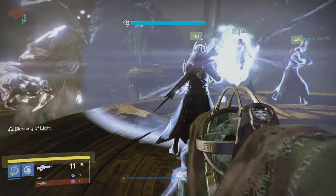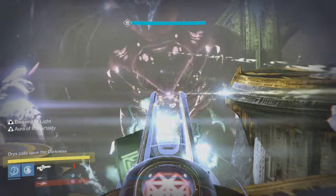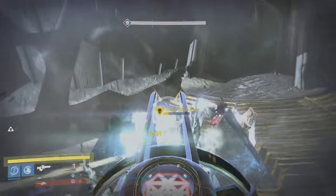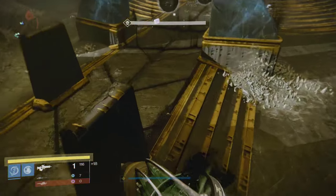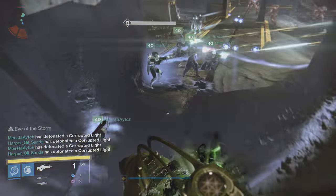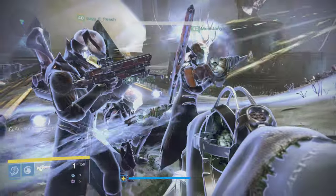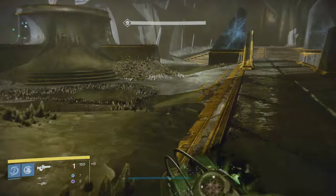Before the fight begins, I'd highly recommend assigning four players to specific blight detonation locations for simplicity. In my case, as you'll see after I stagger Oryx, I was always responsible for detonating the front-right blight from the perspective of entering the arena — with Oryx at the back. You can assign three other players to front-left, back-left, and back-right. Typically the three platformers handle three of those blights, and one of the DPS crew up top in the bubble gets the last one. There's absolutely no confusion doing it this way.